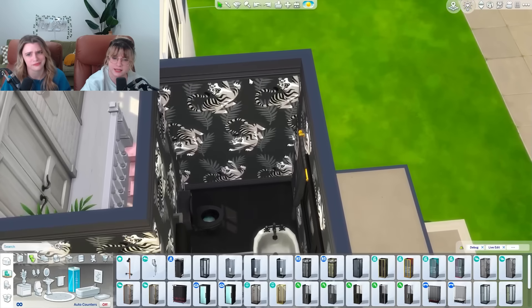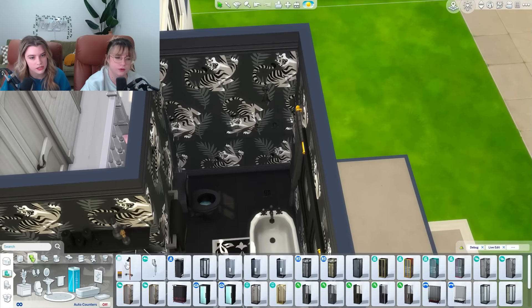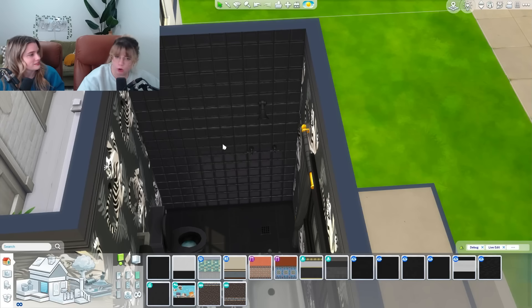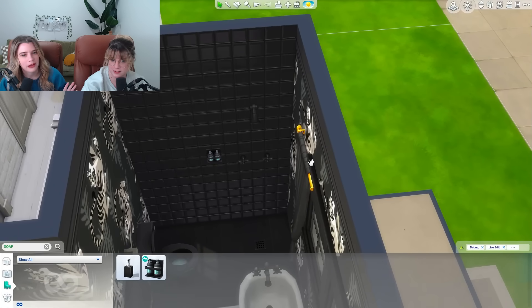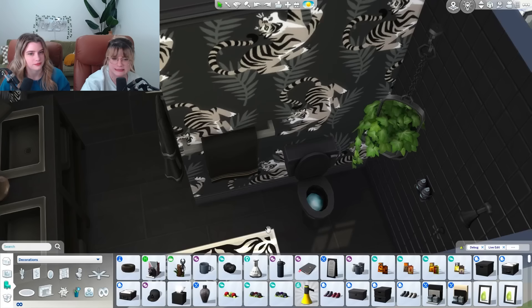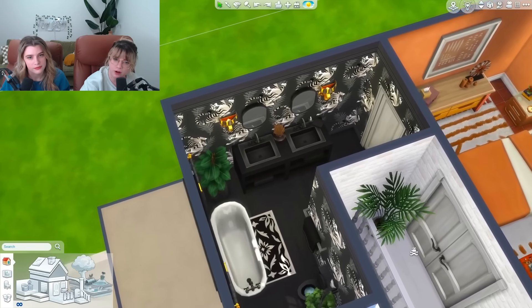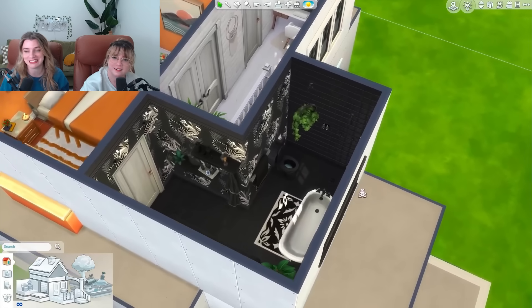I'm glad these lights are classified as black because I wanted something that actually pops off the wall. Maybe we can do a gold accent sink too — but the gold doesn't match. Sims team, match your metals! This wall needs something — we gotta put shelves. This bathroom is such a good size we could even squeeze in a shower. We should do the university shower and tile that back wall to break up this section. This is the best shower in the game — I think they should just make it base game. This might be one of my favorite rooms in the house.